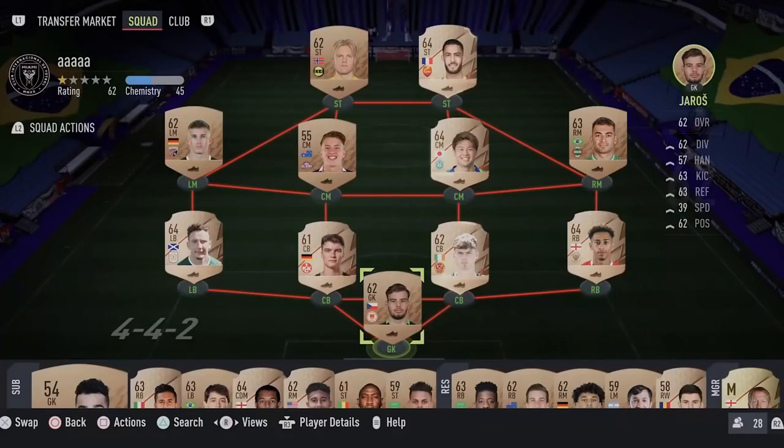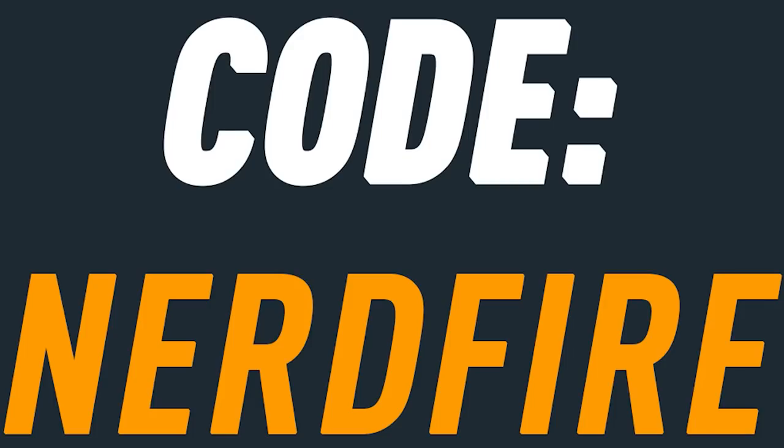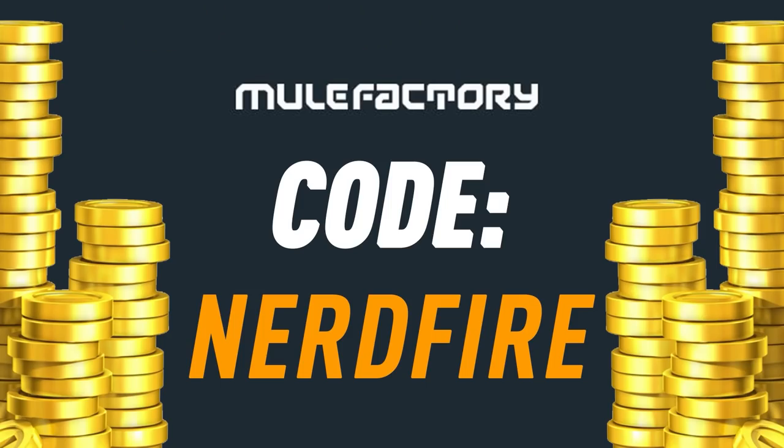The Fut Hero upgrade pack is back out, let's open a load of them up and see what we can get. Do you guys want to kick start your Fut 22 team off with a bang? Head over to move factory.com for the cheapest, most safe and reliable coins and use the code nerdfire at the checkout for five percent off your order.